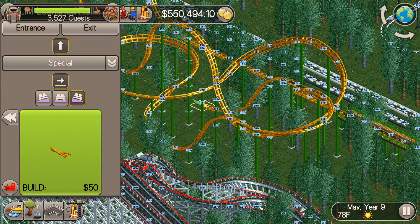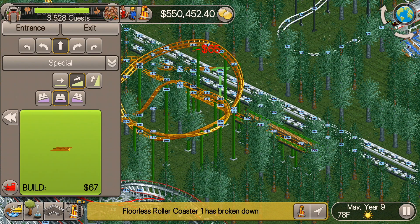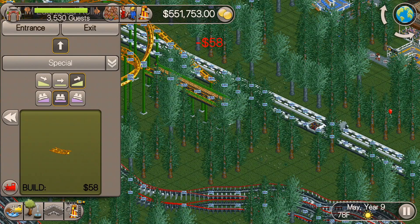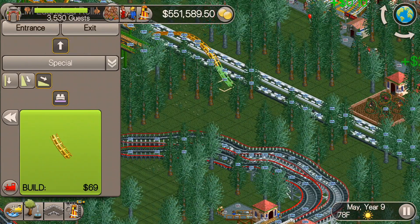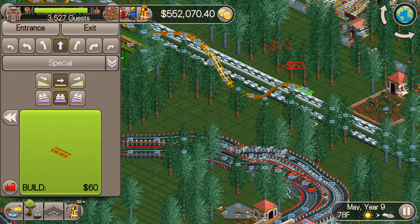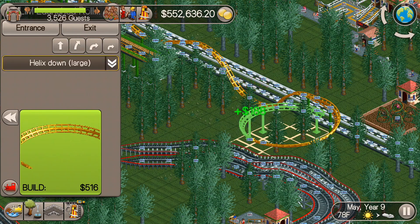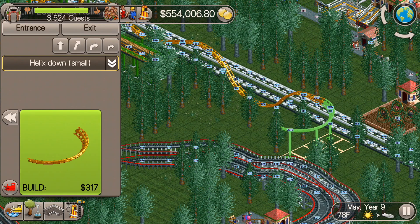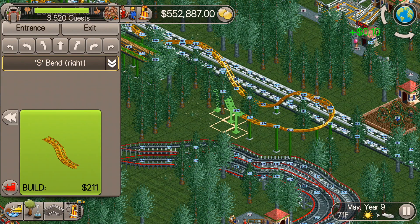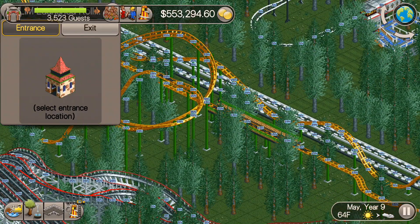On these LIM launched coasters there's the option to have it just launch from the platform and then go up through the track and come backwards, or you can have it be a complete roller coaster. In this case I'm doing a complete roller coaster. You can also have them be more like the reverse freefall coaster — it launches and then just comes back to the same platform but with loops going through it. I feel like that's even more difficult to build, just getting that perfect balance of speed to make it all the way back.